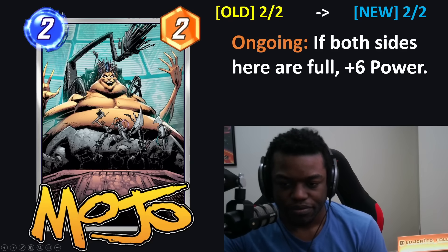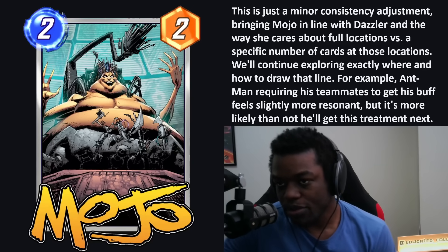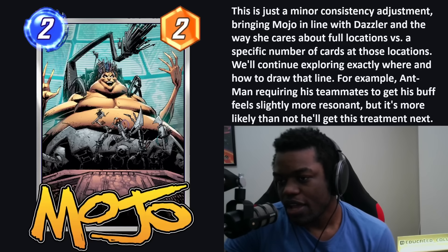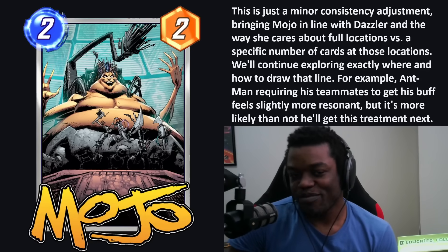This is just a minor consistency adjustment, bringing Mojo in line with Dazzler — the way she cares about full locations versus a specific number of cards in the location. They're kind of exploring where and how to draw that line. Not a big deal. If you're playing Mojo, this feels a little better; if you're not, you don't really care.